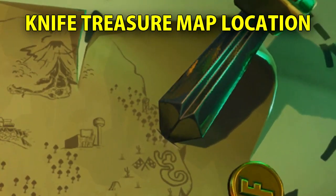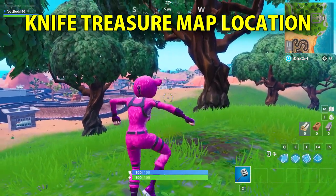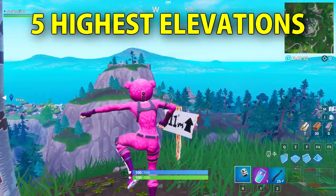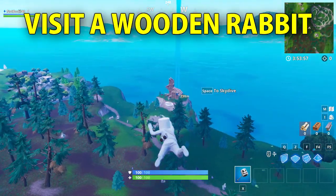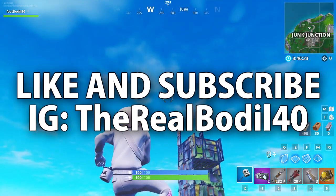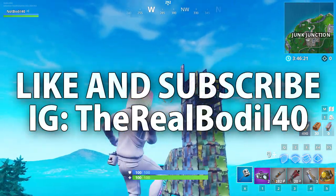In this video I'm gonna show you all the locations for the week 6 challenges, including the knife that points on the treasure map loading screen, all 5 of the highest elevations on the Fortnite island, and visit a wooden rabbit, a stone pig and a metal llama. Make sure to leave a like and subscribe, follow me on Instagram at TheRealBoreal40.